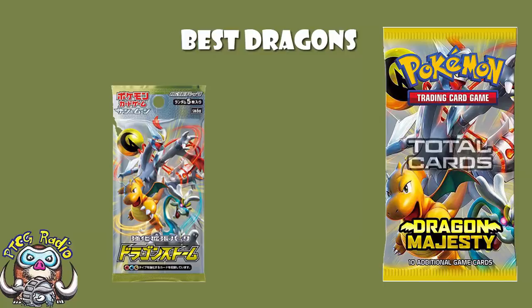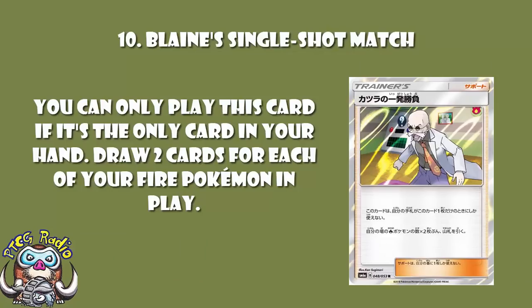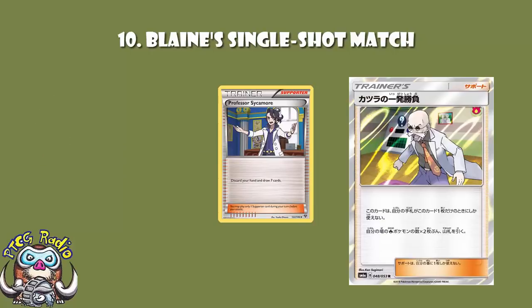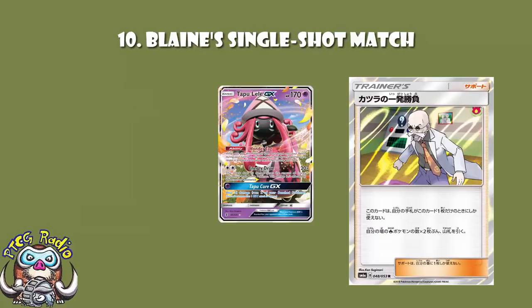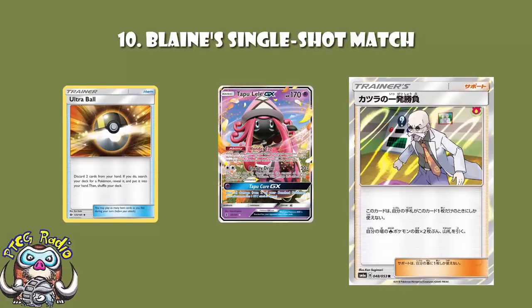Coming in at number 10, we have Blaine's Single Shot Match — a card with near-limitless potential but a huge downside. It can only be played if it is the only card left in your hand, but when you play it you get to draw two cards for each of your Fire Pokémon in play. That's potentially drawing 12 cards. Professor Sycamore gets you seven, and in Skyfield this could get you as many as 18 cards. You could literally deck yourself out in a Fire deck. You can always just use Tapu Lele if it's the only card in your hand, or use an Ultra Ball to discard down and grab a Tapu Lele.